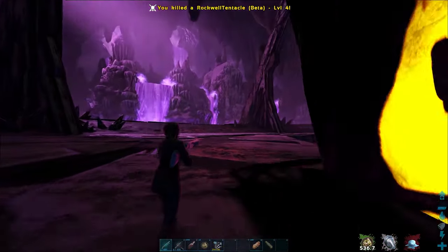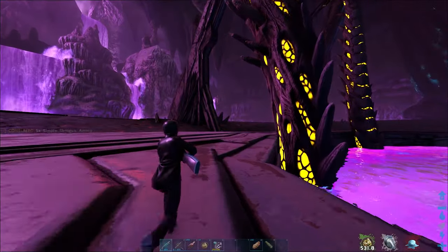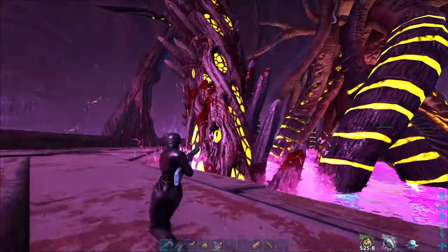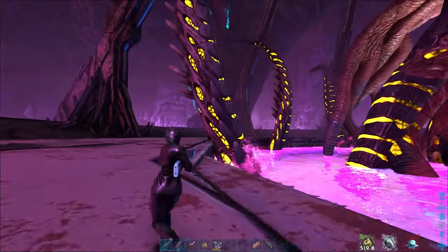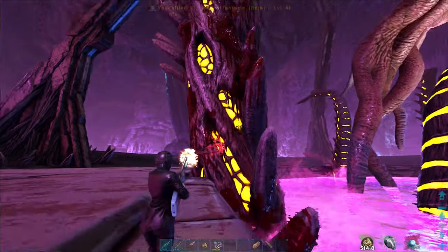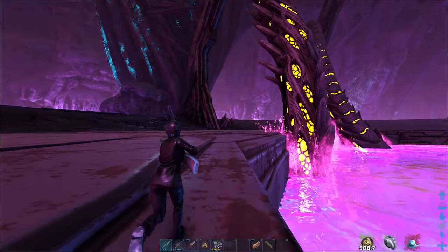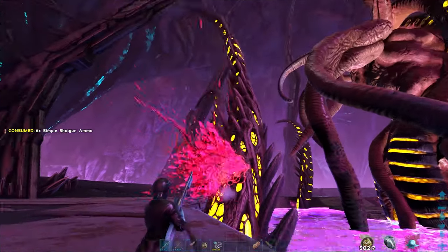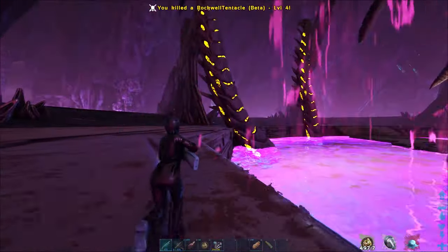You can't fall on the element as there is an invisible barrier there, so you can't fall in the water. It's actually pretty safe. Keep going, keep smashing the tentacles. I'm using a cap damage shotgun, like official cap, which is like 298 damage as far as I remember. And it's taking like five shots per tentacle.